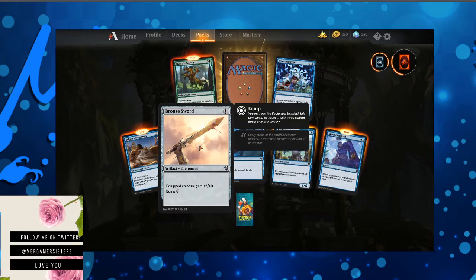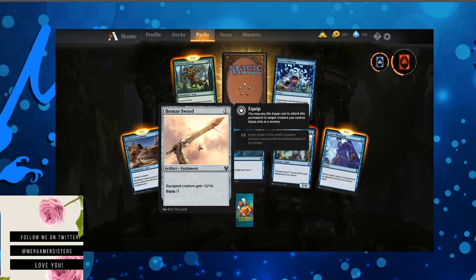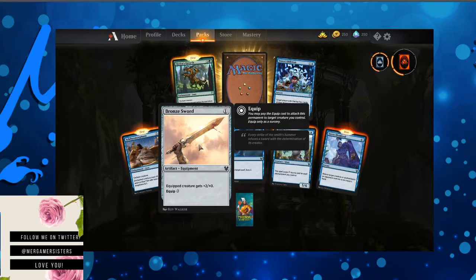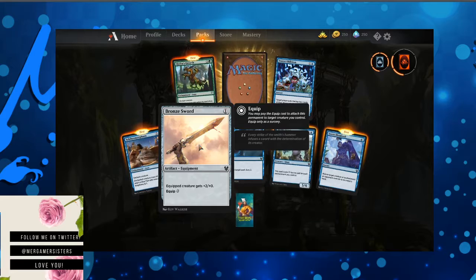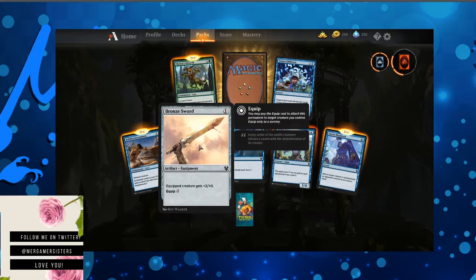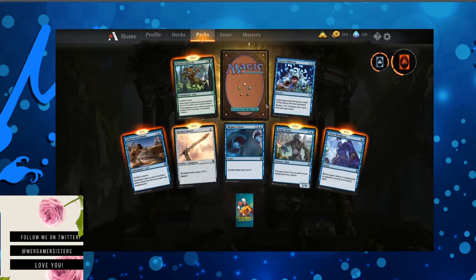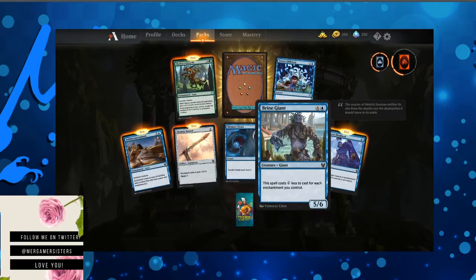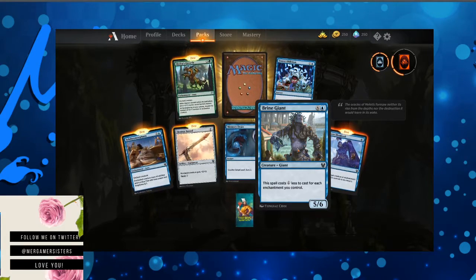Bronze Sword — my favorite artifact equipments are definitely like the swords they made, like the Sword of Feast and Famine and those kinds. They did so much stuff, it was crazy. This guy gives you plus two — that's still good. Memory Drain — counter target spell, Scry 2. We have this card already. Brine Giant — the spell costs one less mana to cast for each enchantment you control.